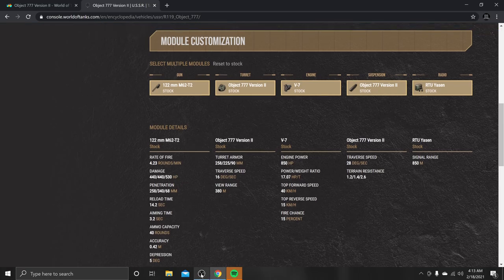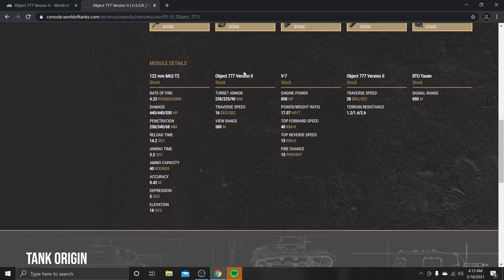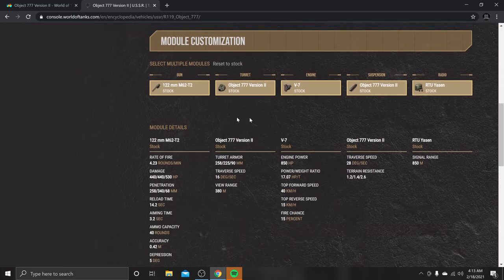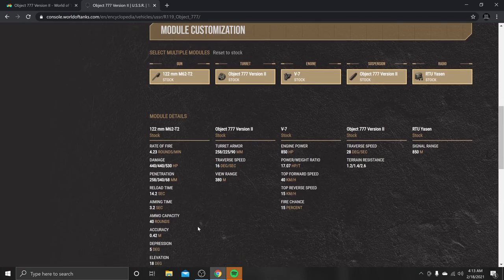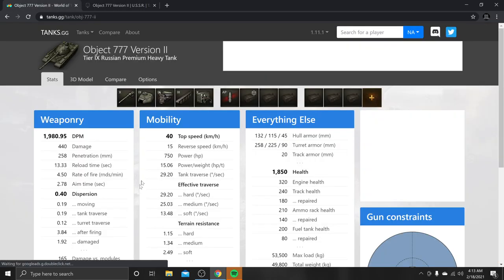I'm very disappointed with this tank — there are a couple of things we'll be going over. The view range of 380 is not bad, but the turret rotation speed is only 16 degrees, along with just 5 degrees of gun depression.